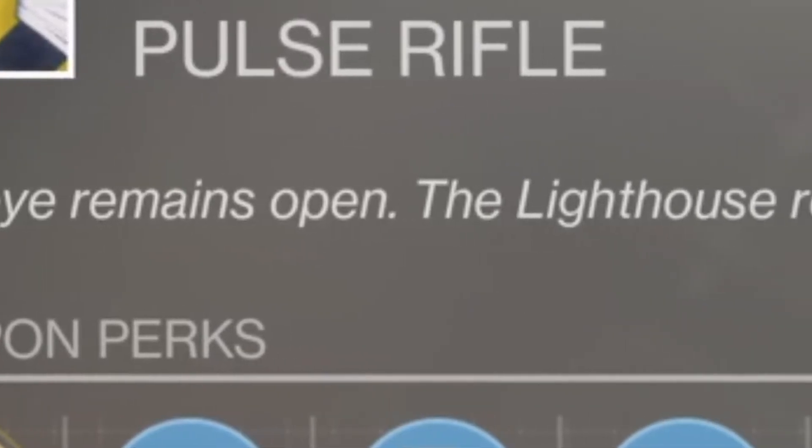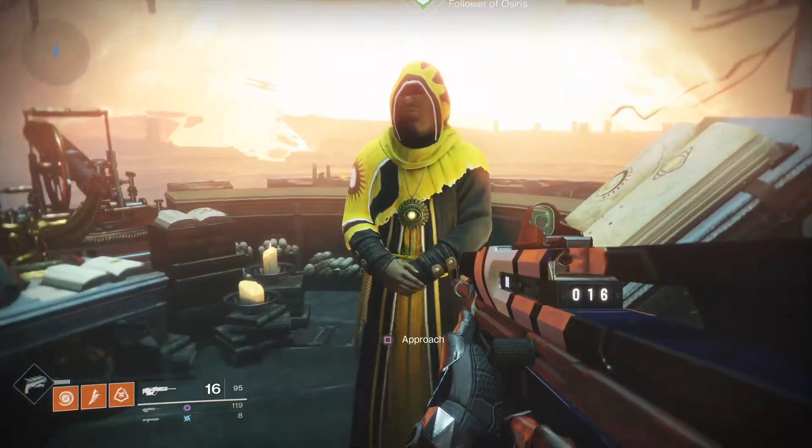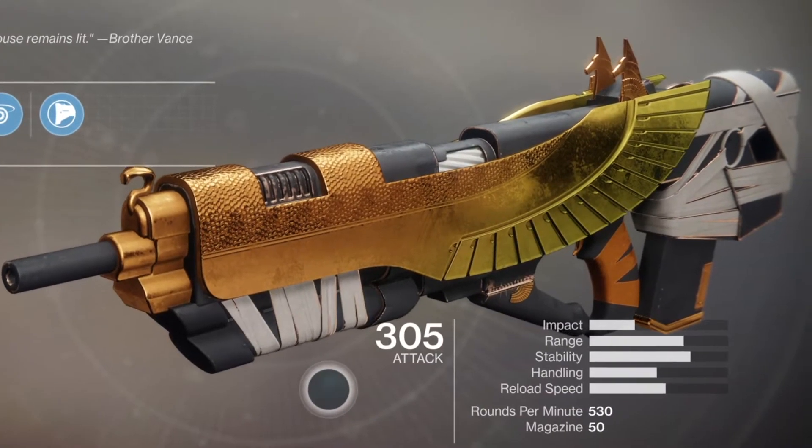Vigilant Wing. The eye remains open, the lighthouse remains lit. The description for this gun is as gibberish as most of the other stuff that comes out from Brother Vance's mouth. But let's put him aside and take a moment to admire this exotic pulse rifle.